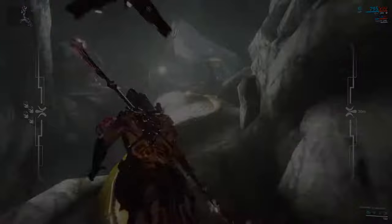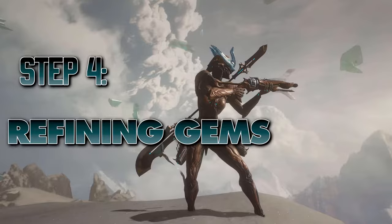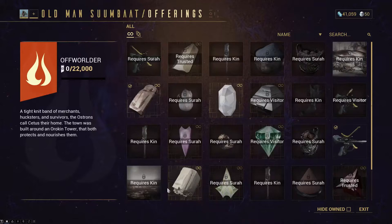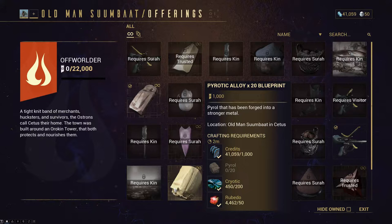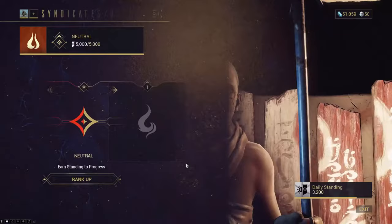However, these gems now need to be refined. Old Man Suumbaat will sell you the blueprints you need for gem refinement: Pyrotic Alloy, Escher Devar, and Coprite Alloy. In order to buy the latter two, however, you need to be at rank 1 with the Ostron.